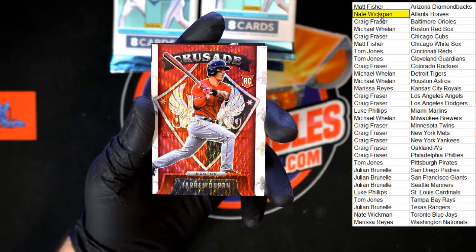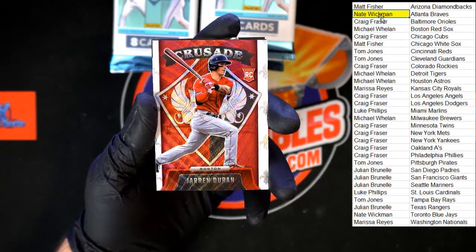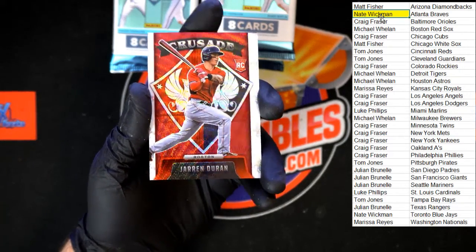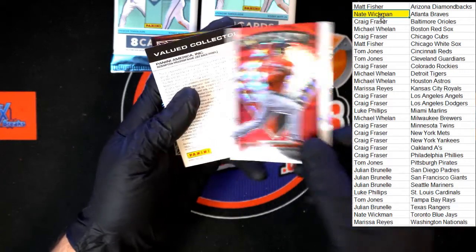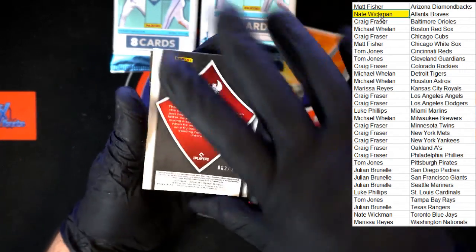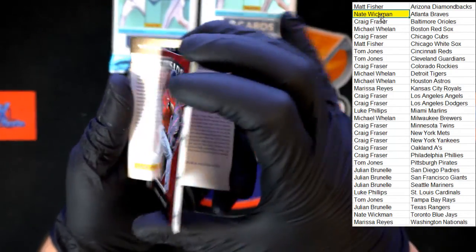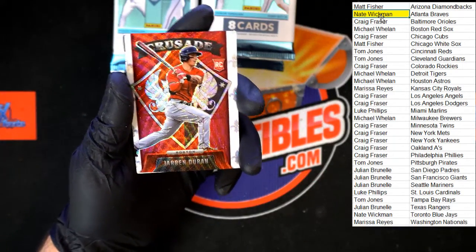Michael W with the Red Sox — look at that, Duran. That is sharp. Beautiful Crusade right there. We got a redemption behind it — 63 of 199. Congrats there. Very nice looking card; wait till you see that one in person.